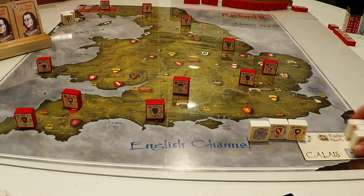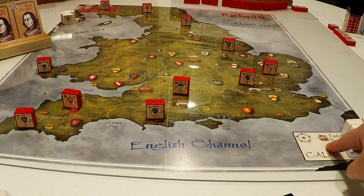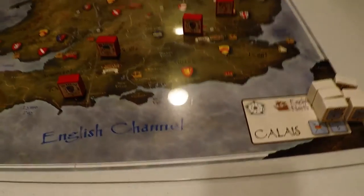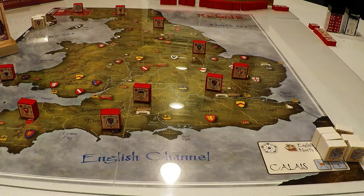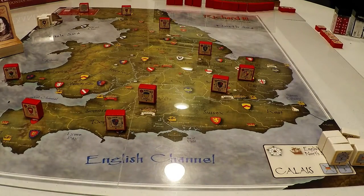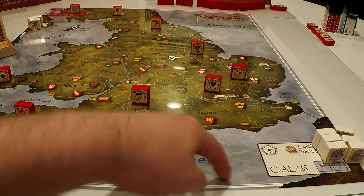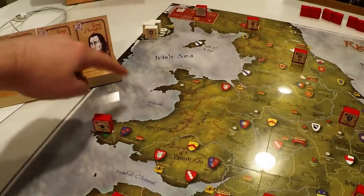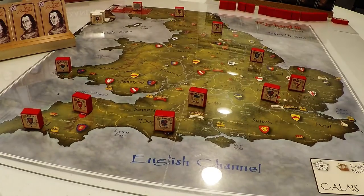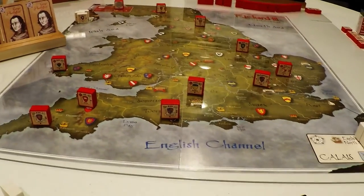Muster doesn't help us much since sea movement is not allowed and we're all over the sea at the moment. Looking at the rules and FAQ: movement from a major port to another major port with the ship symbol can move two blocks per movement point instead of one. I'm assuming France and Calais have major ports somewhere. It has to be within sea zone to sea zone — the English Channel only covers certain routes, then there's the Irish Sea and the North Sea.